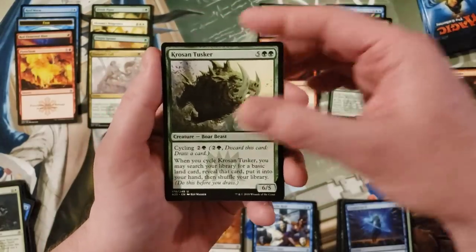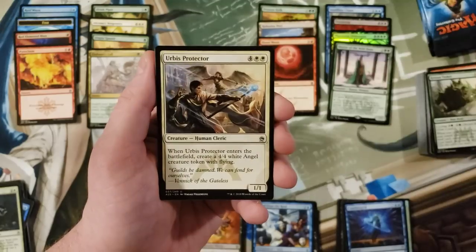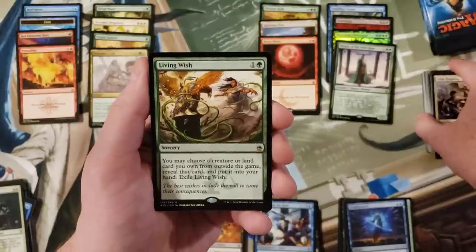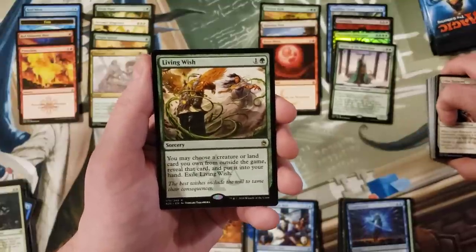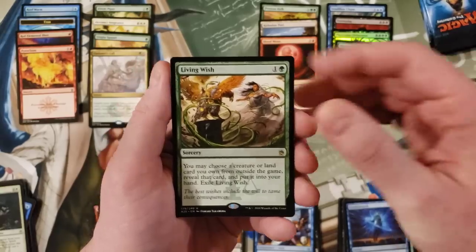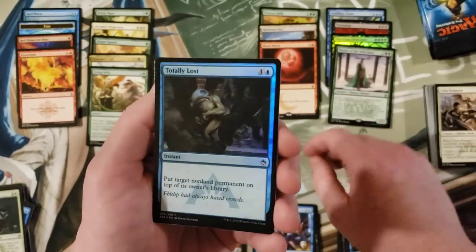Krosan Tusker, Humble Defector, the Herbalist Protector, Living Wish. Three packs left of Masters 25. Totally lost.